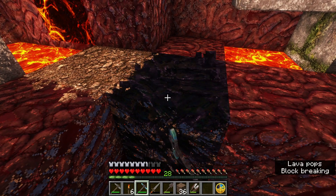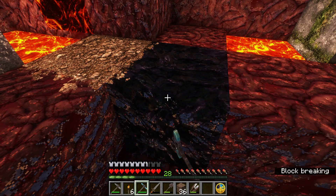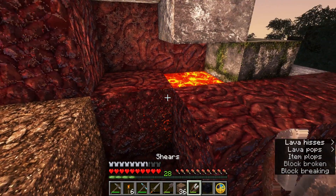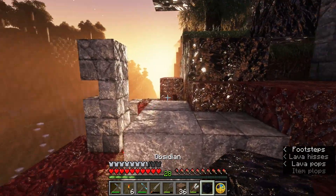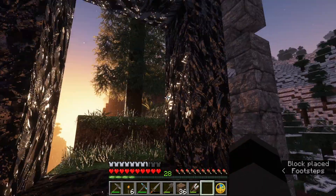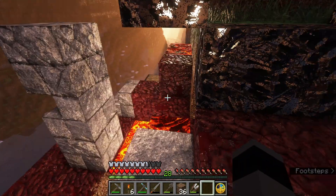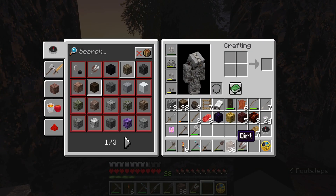So we can just go home, make more lava. Alright, and then with that, this portal frame is complete technically. Now we just need a way to light it. I didn't think that part through.